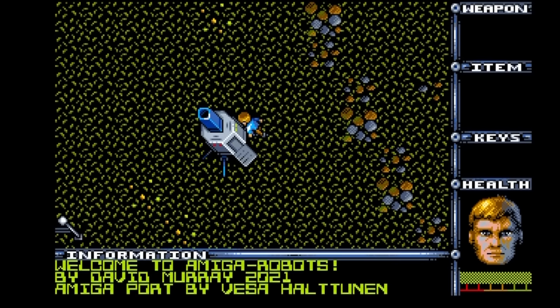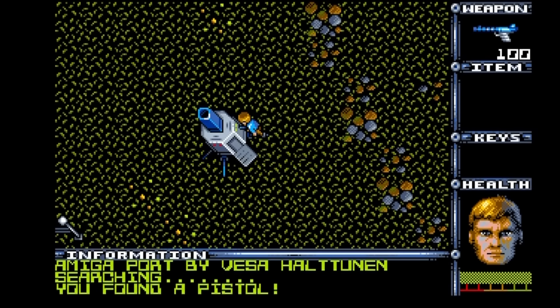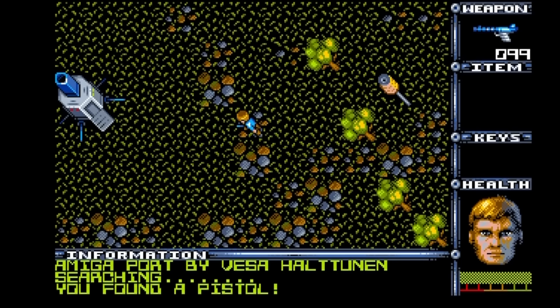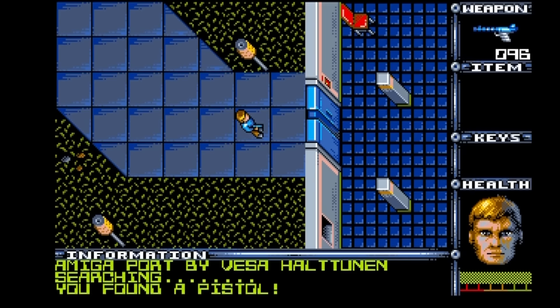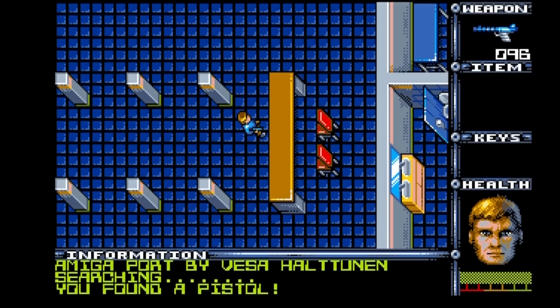What you want to do first of all is search your lander. As you can see, we found a pistol with a hundred ammo. So now you can shoot up, down, left, and right. And these doors are not locked, so you just walk right through them.